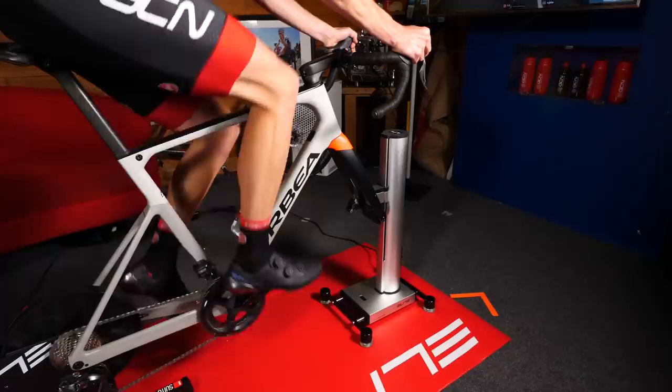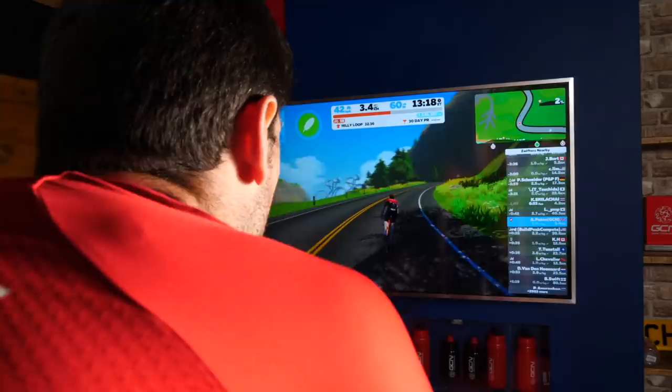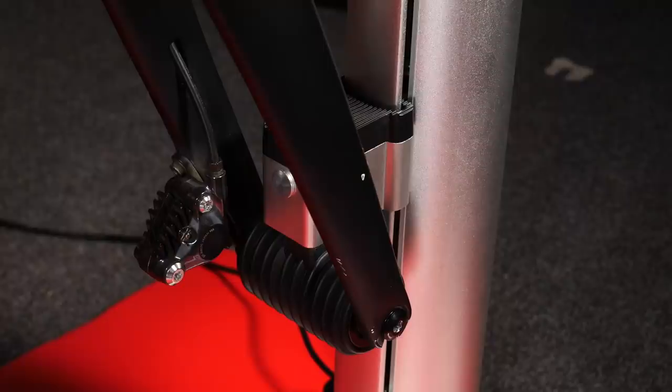It does so by automatically tilting your bike up and down to mimic the terrain on online platforms that you're riding on, such as Zwift, for example. When you're using those online platforms, the super cool part here, which sets it apart from anything else, is the ability to turn your handlebars, meaning you can steer, meaning you can change the position of your rider in the game and in the group that you're riding in.